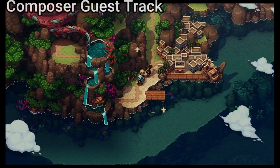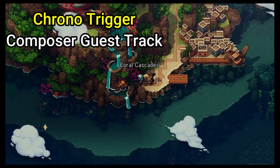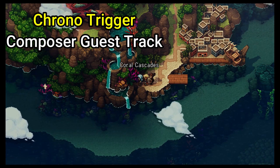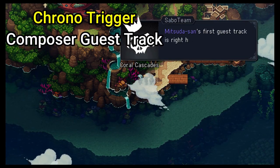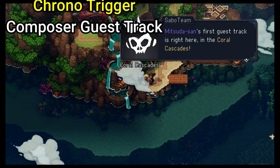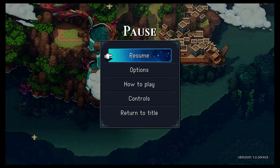Once you're able to venture into the overworld, you can immediately see a sleeping dragon-type creature, and if you're anything like me you immediately went to investigate, only to be blocked by the demo wall. But the developers give us a teaser track for this area, the Coral Cascades, composed by guest composer Matsuda, who was the original composer for Chrono Trigger.